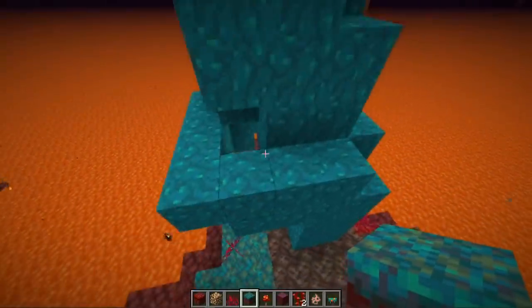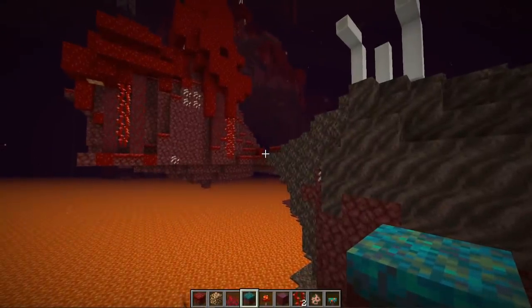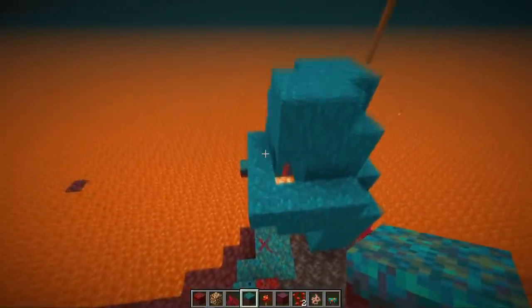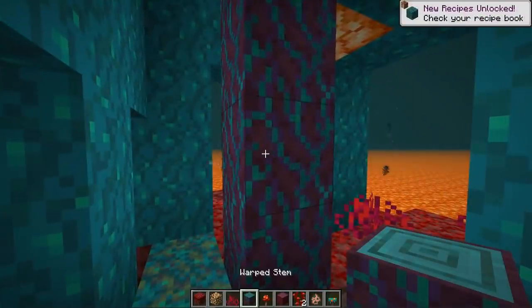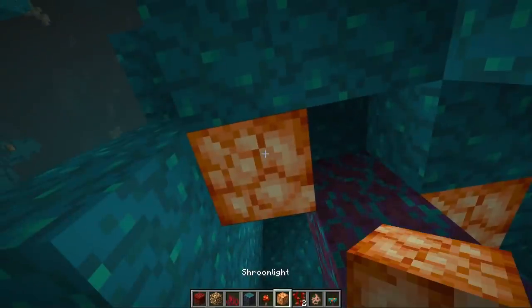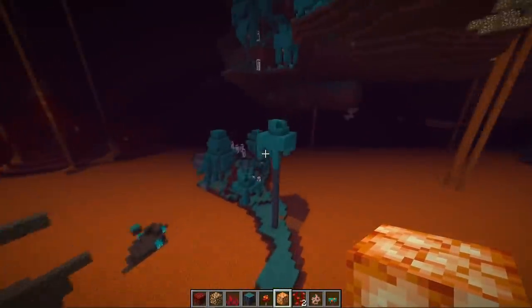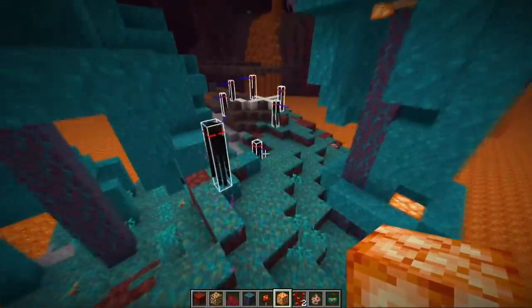When they came out with the blue version, they said they wanted to not only have the entire Nether be red-based, as there wasn't much variety. So they came in with blue, and I think it fits very nicely, especially in this biome. We can see some massive fungi — this is a Warped Stem, similar to the Crimson Stem. These also have Shroom Lights that are part of them. You can see the entire biome stretched out before us.